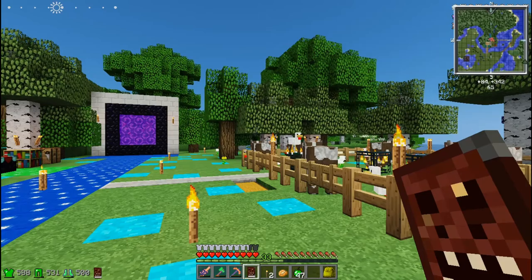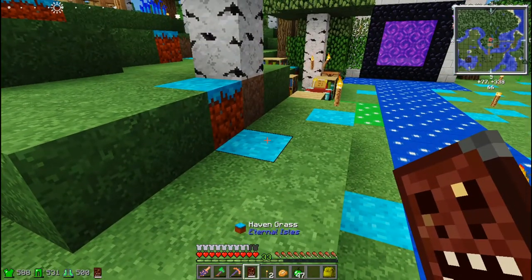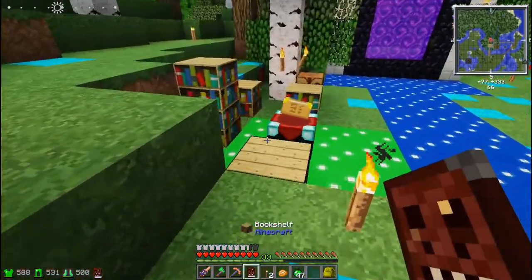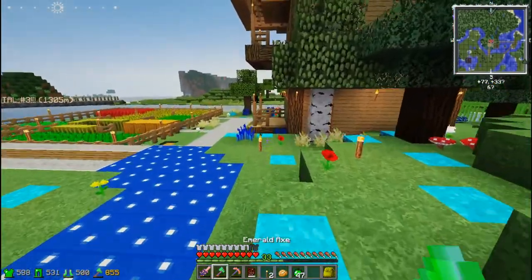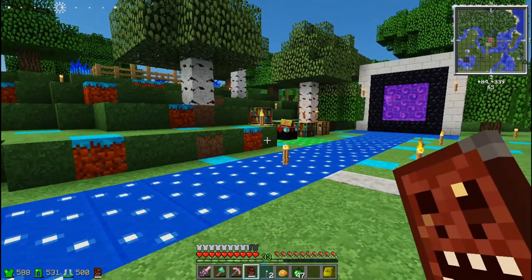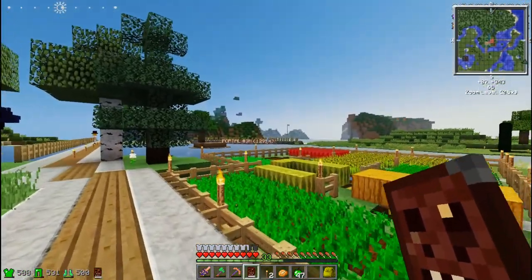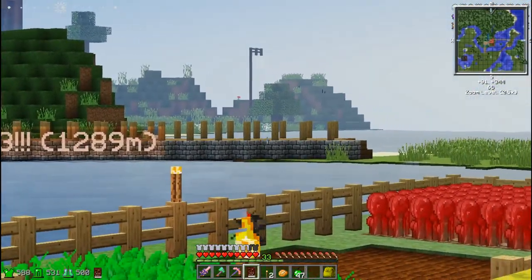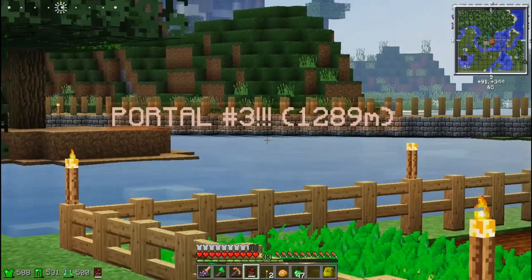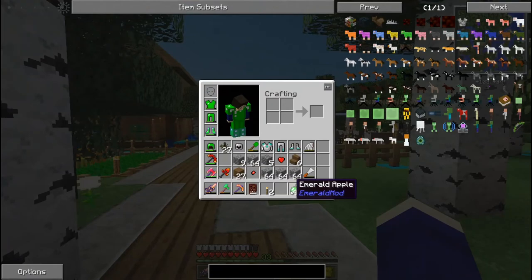За кадром я поменял здесь блоки — вместо обычной травы заменил на блоки из другого измерения, голубые. Честно, уже не помню, как оно называется. Просто заменил, потому что так красивее — даже на мини-карте это видно. Сделал вот такой мостик, чтобы там тоже можно было проходить. По идее, это уже постепенно становится моей базой.